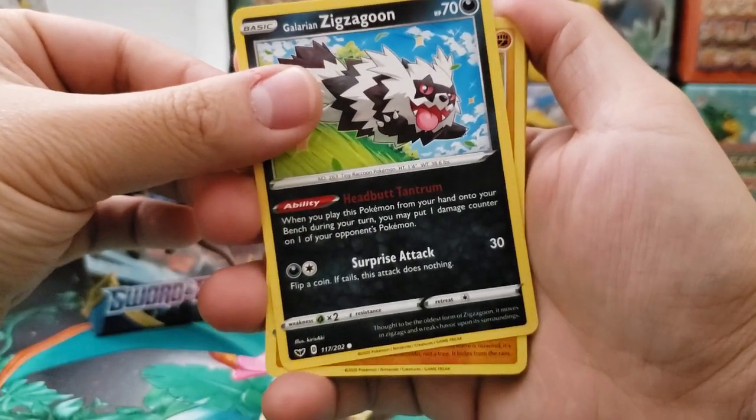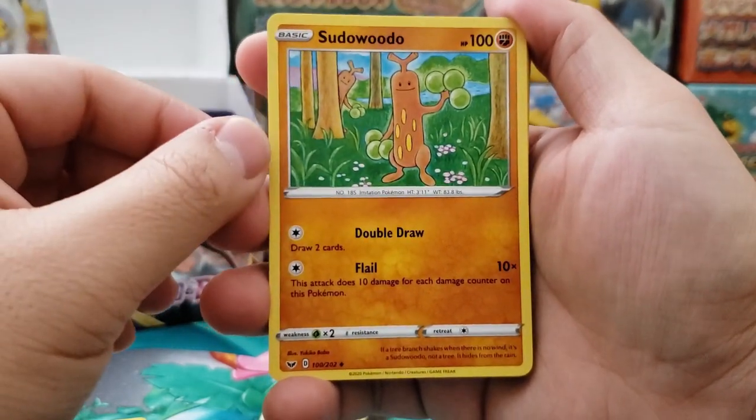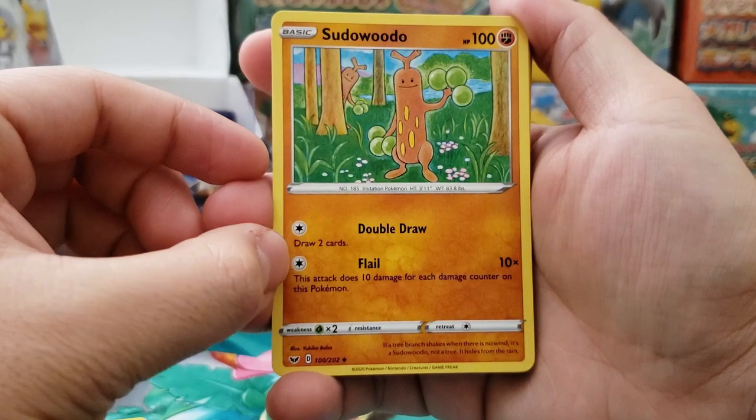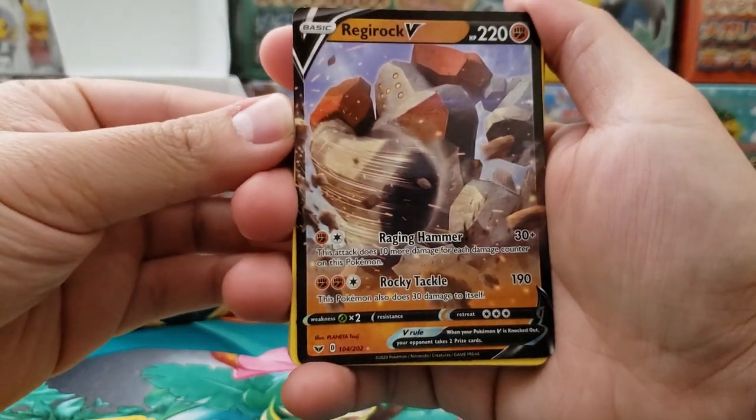Zigzagoon does 10 damage when it goes onto the field. This was one of the cards I opened up from my pack — one energy, draw two cards, really useful. And there's the main event.